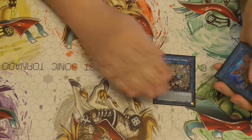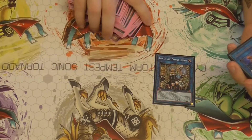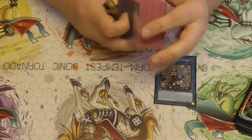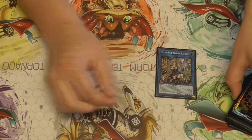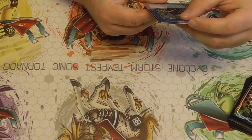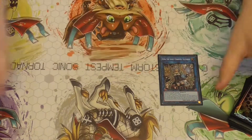In the extra deck — Fossil Dyna one-liner: all your monsters are Light. You can use Reborn on things like Nibiru if they have random Light stuff in the Graveyard. And if it crashes you can search — I believe you can search Candina. Yeah, you can search Candina, so that's pretty good.